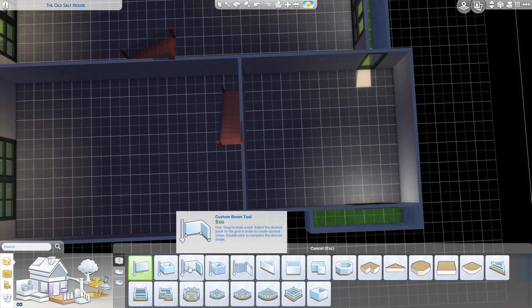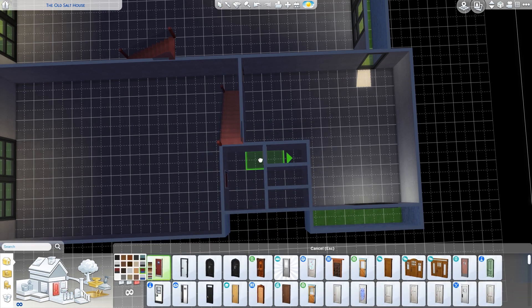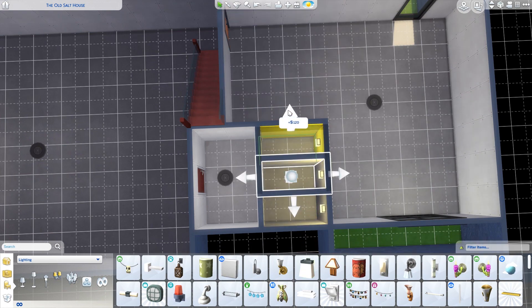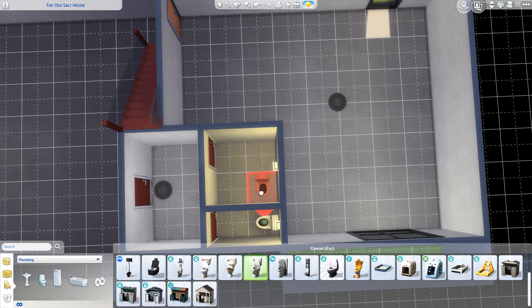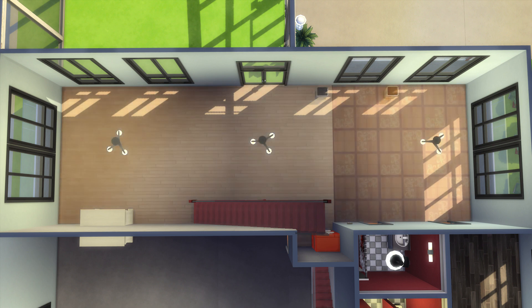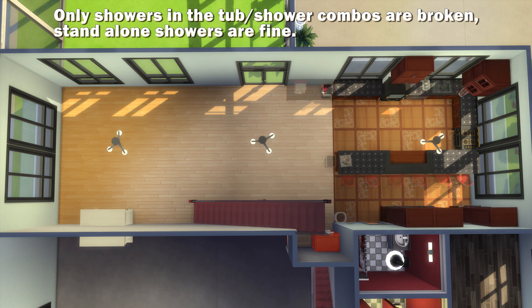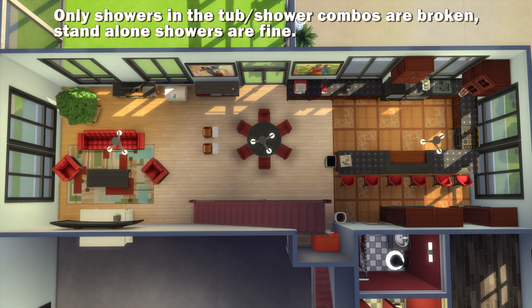There are two staircases to the basement — one from the residence area and one from the store. I added more bathrooms downstairs; I did toy with using the bathroom stalls from Discover University but they're really big and take a lot of space, so I just created my own stalls the old-fashioned way, and I could add a potty seat to one of them. Upstairs, I split the original main bathroom into two bathrooms. Since the game update, showers are broken — Sims can't get their hygiene from a shower-bath combo — so the family bathroom changed to accommodate that.